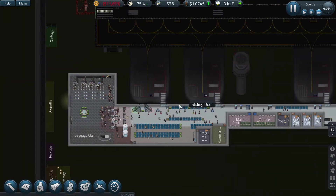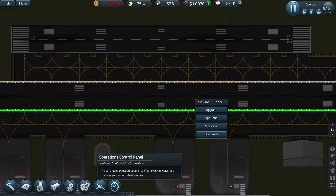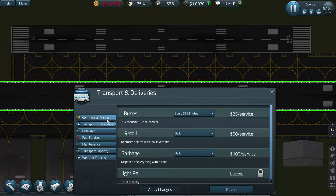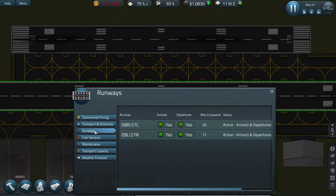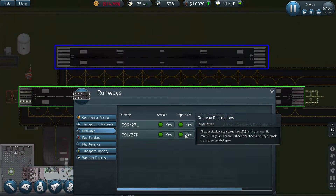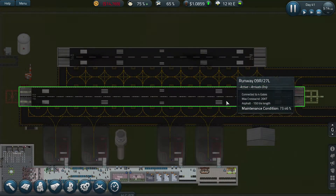Passengers are coming back in - has the construction been done? Right, let's have a look now. Operations, transport, deliveries - operation control panel, that's where I need to be. Runways - so this one as arrivals and that one as departures. Is that the way I had it before? Coming in on the big one and out on the small one.